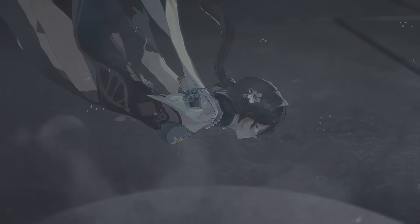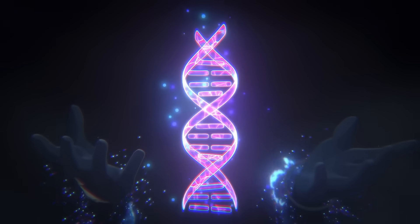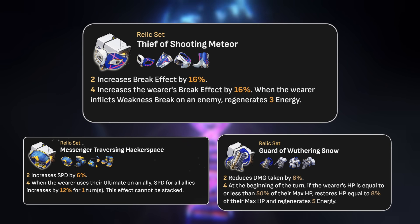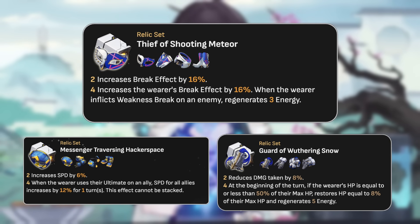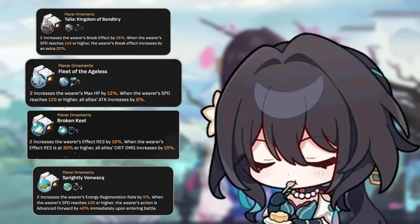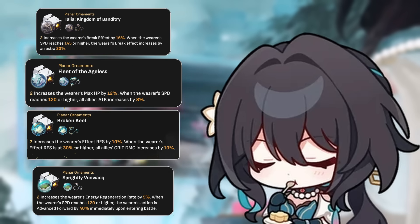Now let's go over some Ranme builds and then my final verdict on her as a whole. When it comes to building Ranme, my top recommendation is definitely Piece's Leaf of Shooting Meteor to be able to reach that 180 break effect minimum that Ranme wants in order to get those additional damage increases. A secondary option could be mixing the thief and hackerspace set, or mixing thief and possibly the guard of withering snow set if you want more survivability on your Ranme. As for planars, the ones I recommend most are the Talia set for the break effect, Fleet of the Ageless for a team-wide attack increase, and Broken Keel for the effect resistance and crit damage increase for the team.